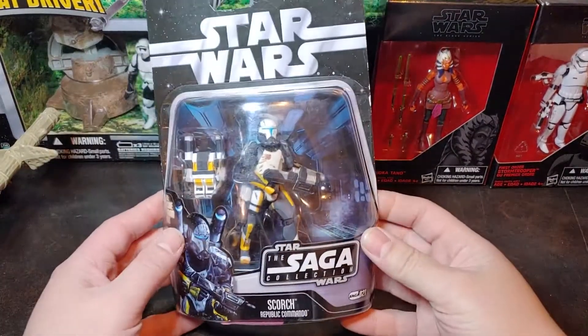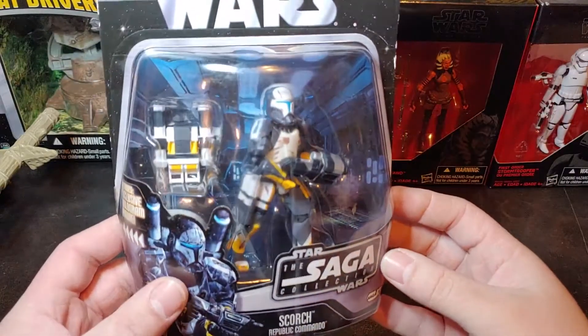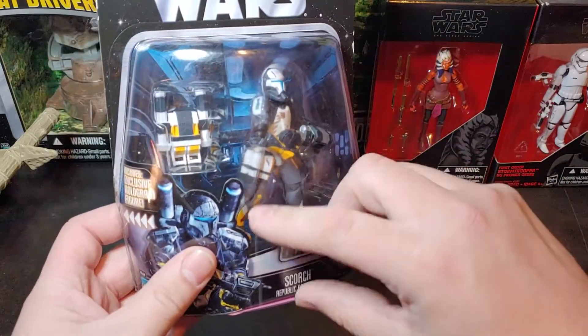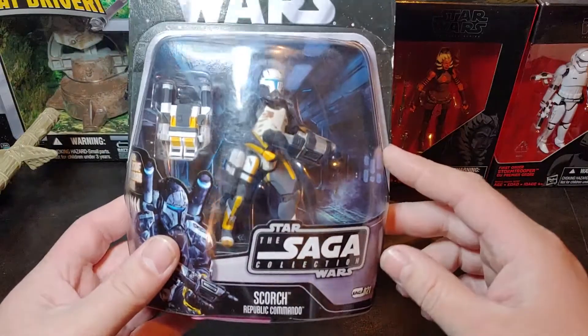Hello, today I have the Saga Collection Scorch Republic Commando. This figure was also offered in, I believe, a couple of different larger box sets where the different Delta Squad members come in different colors for the different members of the team.